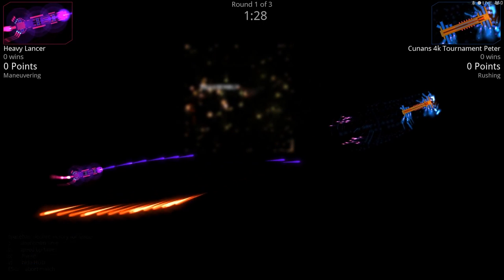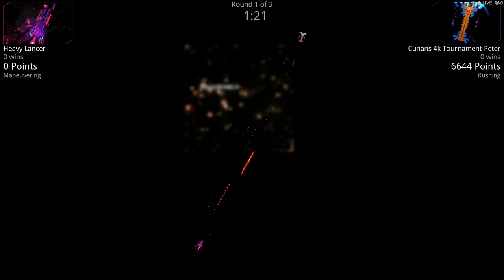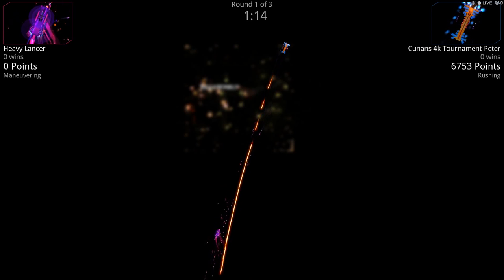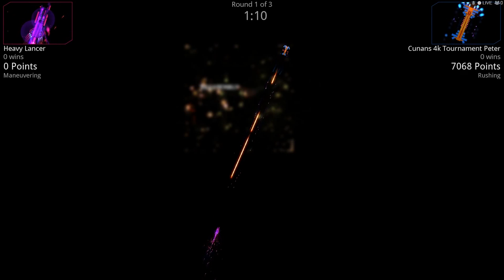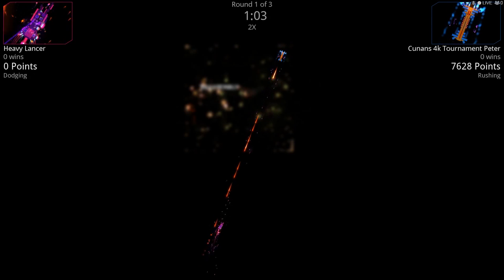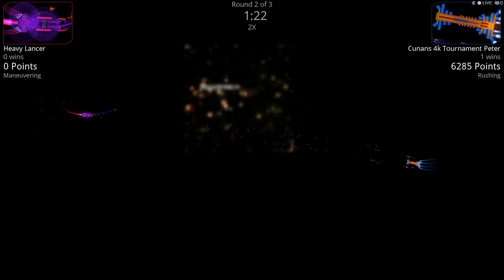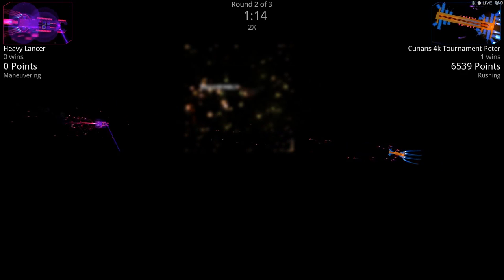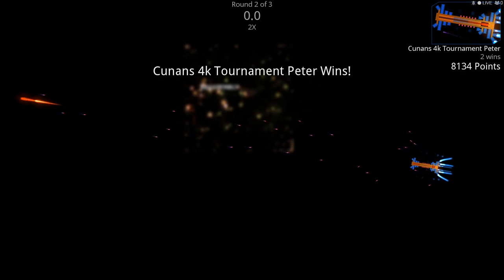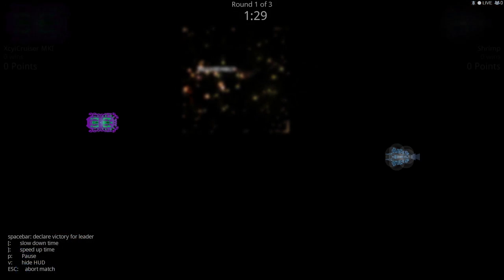Heavy Lancer versus Kunan's 4K Tournament — looks like both faction four. You've got that long stream design, kind of like Merch's, and then Heavy Lancer is kind of the same deal except maybe not enough point defense. He's not able to defend himself against all those drones — those drones are just going to chew him apart. And then all it's going to take is one shot from that stream of death. Kunan well done — took off the front end of your ship immediately, then the drones came in.